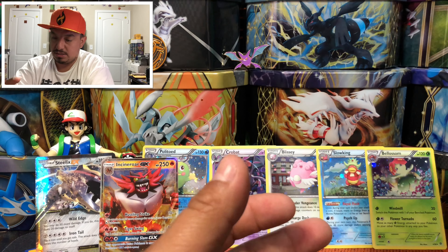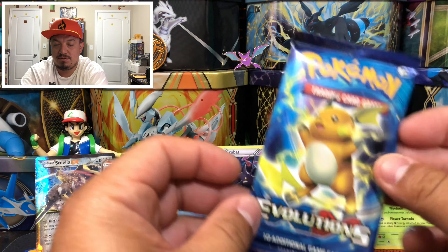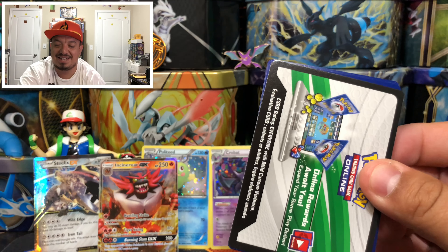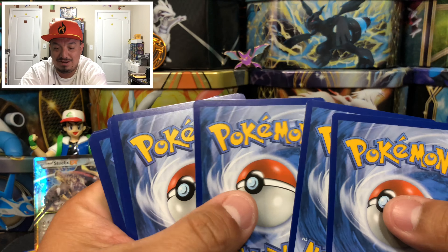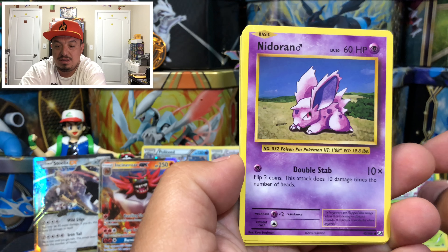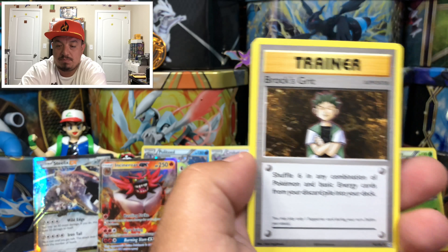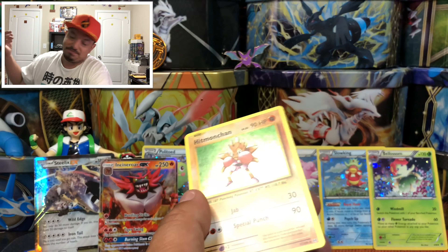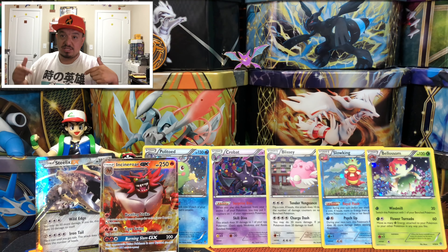I know, I know — I didn't like you before, I know. Give me one more good pull — one more reverse holo or better and I will stop complaining. The Evolutions pack is going to give me at least a holographic rare. I asked for it — it's proving me wrong. We have a Rattata, Growlithe, Nidoran, Vulpix, Sandshrew, another Nidoran, a Super Potion, a Brock's Grit, a Gastly reverse holo, and a Hitmonchan holographic rare — this box has proven me wrong!